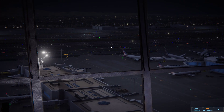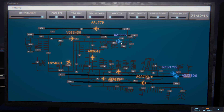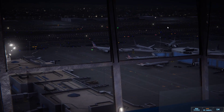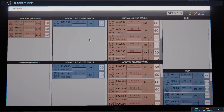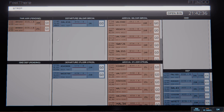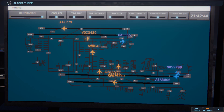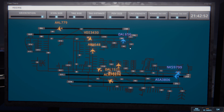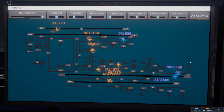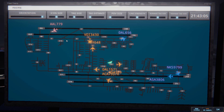Los Angeles ground, Delta 656 ready to taxi. Delta 656, runway 24L at Victor. There's a Delta crossing — once he's through, we can take off again. Los Angeles tower, Alaska 3478 on final 25L. Alaska 3478, runway 25L cleared to land. Runway 25L cleared to land, Alaska 3478. Alaska 3806, runway 25R cleared for takeoff upon reaching altitude 1000, contact departure. Runway 25R cleared for takeoff, Alaska 3806. Spirit Wings 9799, runway 25R line up and wait. Runway 25R line up and wait, Spirit Wings 9799.